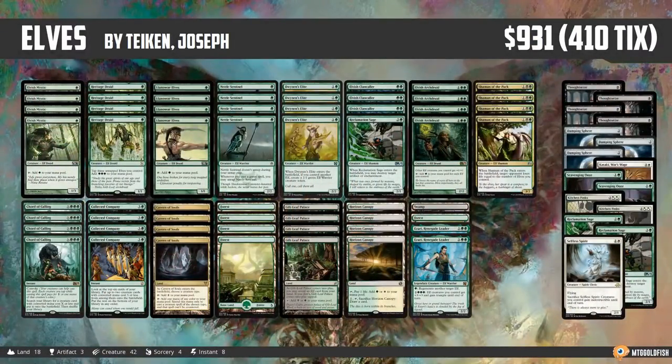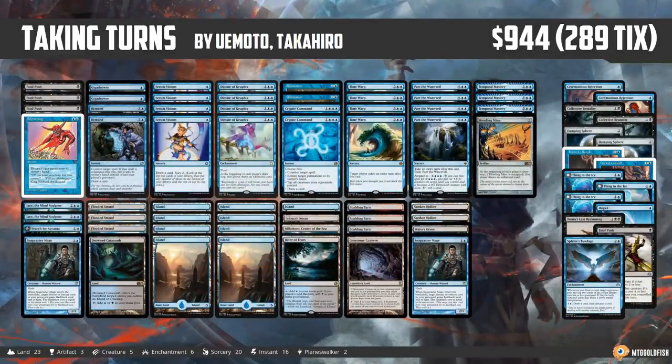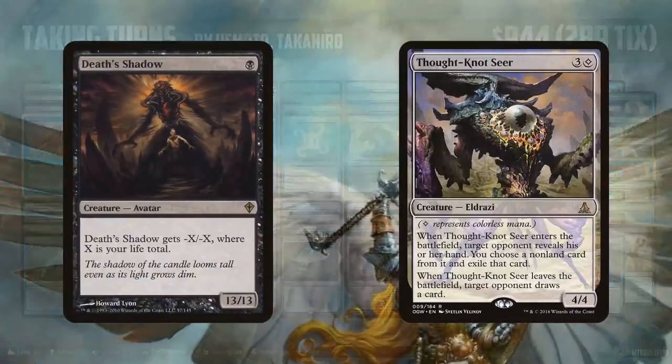For sweet decks in Modern, we got some more M19 action with Elvish Clancaller — and shoutout, tonight on Muchbrew we're playing some beatdown Elves, so if you want to see Elvish Clancaller in action, you'll get a chance tonight. We also got some Hardened Scales action, another sweet under-the-radar deck that doesn't show up a lot but is very powerful when you get the right draws, though it does scoop to some hate. Taking Turns also showed up, casting all the extra turn spells possible — no Nexus of Fate here, but you've got a lot more options in the Modern format.